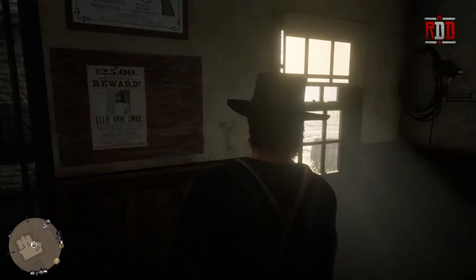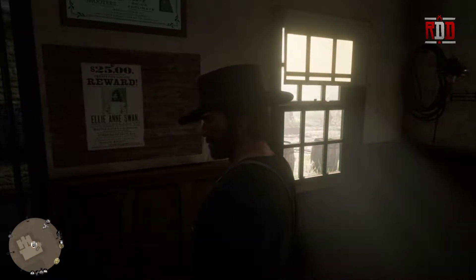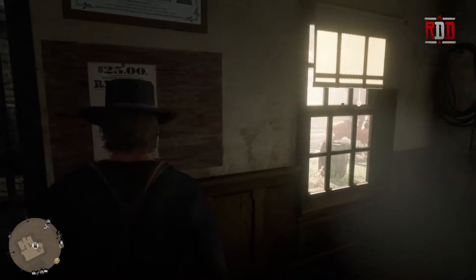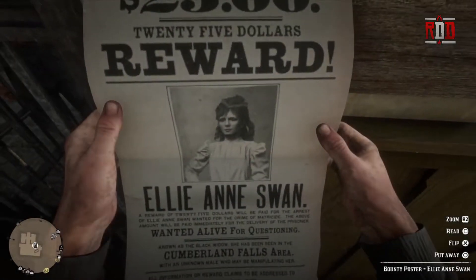As you can see, we have a poster with a $25 reward — $25 went a long ways back in those days. We get up close and, as you can see in the lower right corner, it gives us the option to inspect it. I'm on a PlayStation 4, that's why you saw the triangle button there, so Arthur is now going to pull it down.